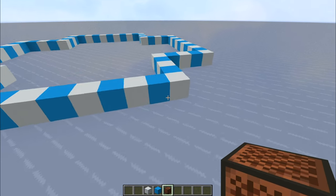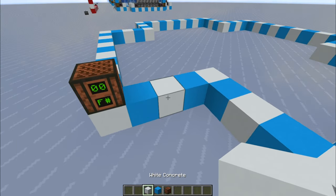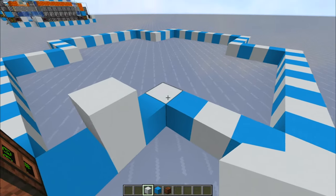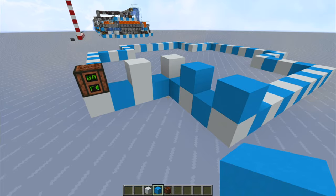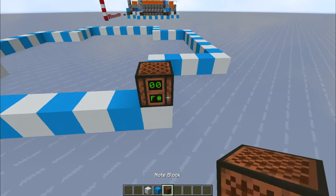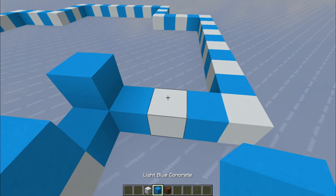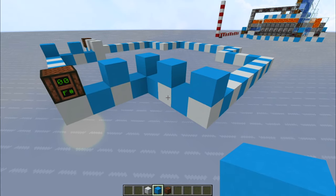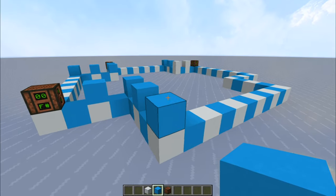Now take your note blocks and place one on the corner of the 11-long strip on the right side. Leaving one gap, place blocks in a pattern: block, gap, block, gap, block — the color doesn't matter, just use any solid block. Continue: block, space, block, space, block, another space, and a block in the corner. Place a note block on the right side of each 11-strip, arranged like a castle wall. Repeat for all corners.